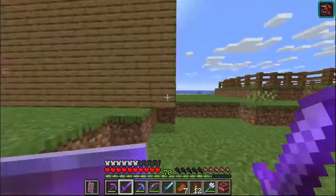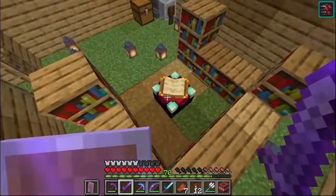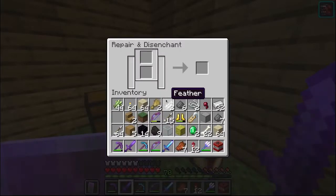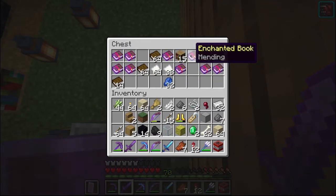Now I will show what's going on. This is my enchanting room with 15 bookshelves. There is an enchanting table, there is a grindstone and anvil. And guys, this is my storage with papers, lapis, bookshelves and some enchanted books.